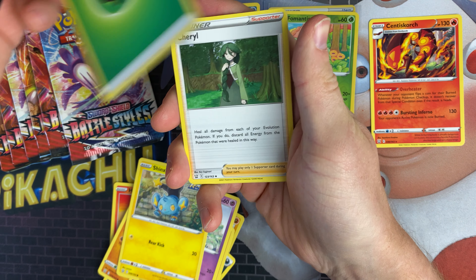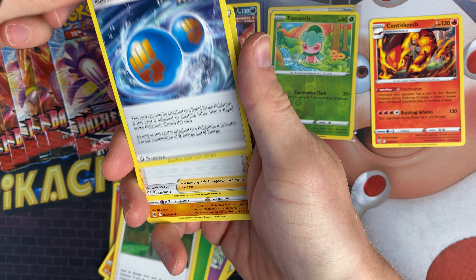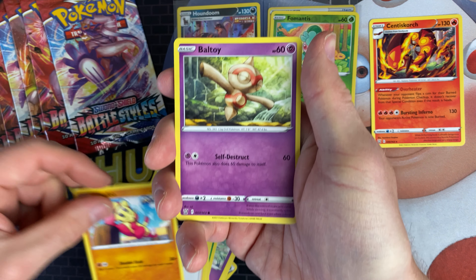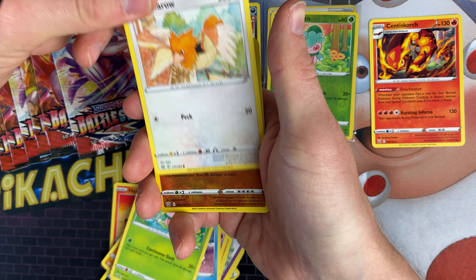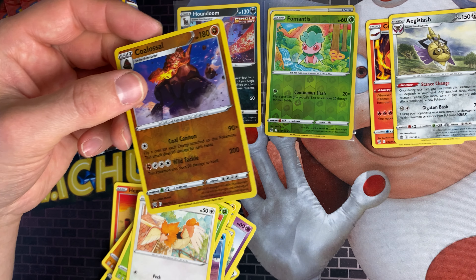We've got a leaf energy, a Cheryl, a Single Strike energy, a Rapid Strike energy, Phoebe, Mienfoo, Bowtie, Clefairy, Mr. Mime, Scyther, Colossal, and the Aegislash as the rare.